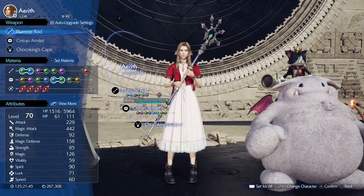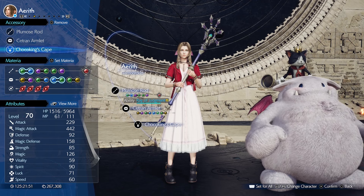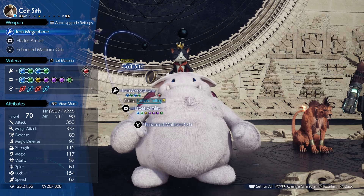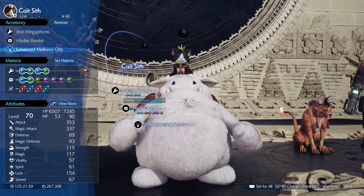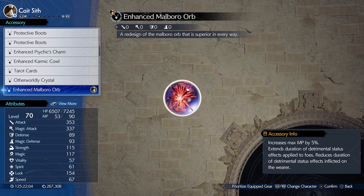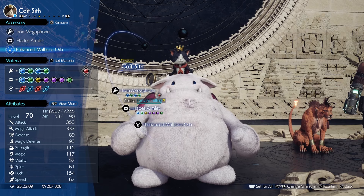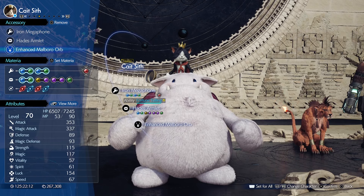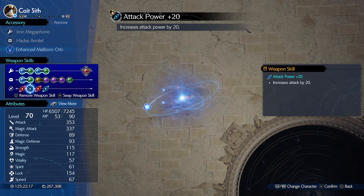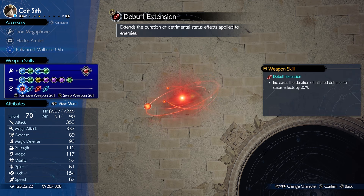Aerith is going with the Plum Rose Rod, the Cetran Armlet, and the Choco Klingers Cape to give us ATB at the start of the fight. Cait Sith has the Iron Megaphone, Hades Armor, and Enhanced Malbro Orb. The reason for the Malbro Orb is because it prolongs detrimental statuses for longer, same as the Iron Megaphone, which has weapon stats of debuff extension, attack power, and MP+.